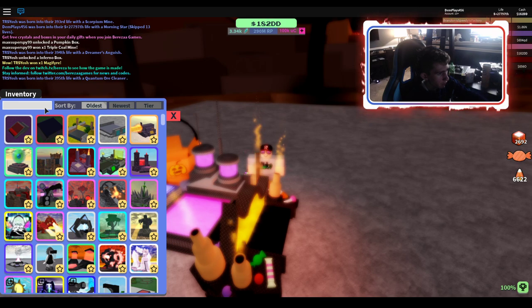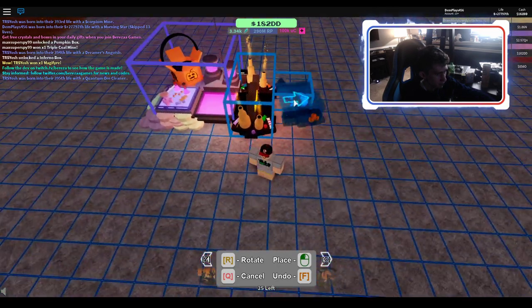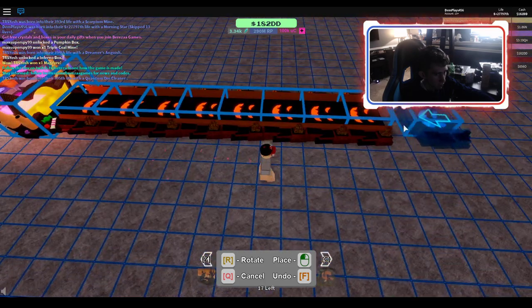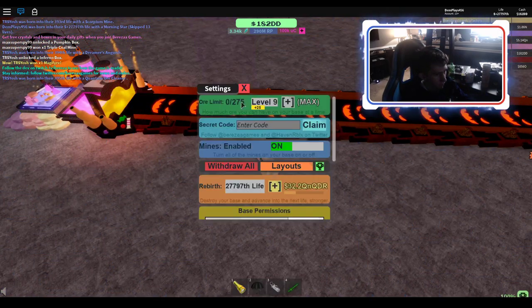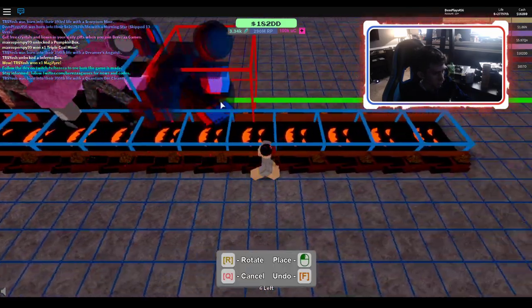Now you are going to get out a ton of pumpkin spice conveyors — those are preferably the best conveyor for this. So I'm going to get out a lot of those really quick. And then I'm going to get out my wubbiums. Now make sure you turn off mines at the start; it just really helps with this.